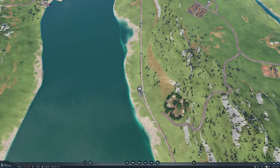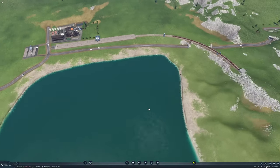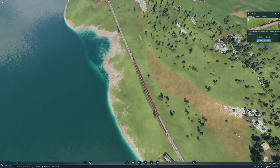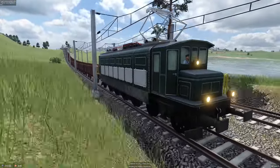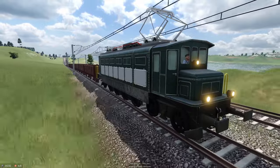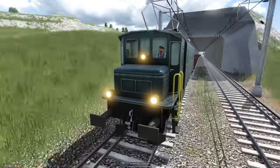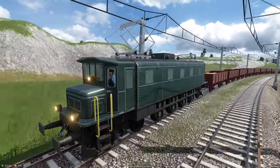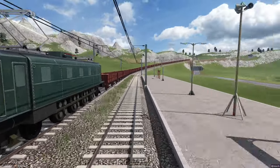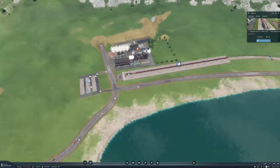Let's take a look at our new electric train. I thought I put the third rail on some of this — dang it. Let's take a look here — we have our first electric train. Looking good, looking weird. I think it's a decent looking train — a nice little locomotive. Yeah, I kind of like it. Very cool.